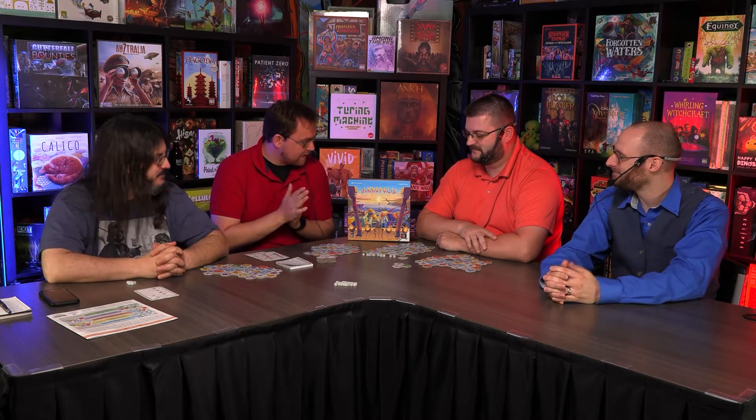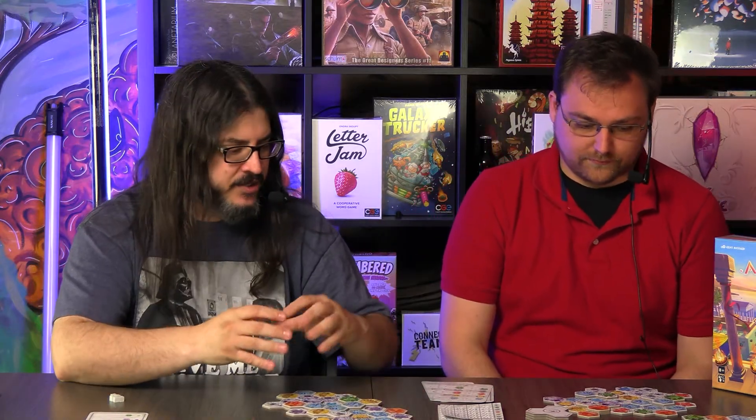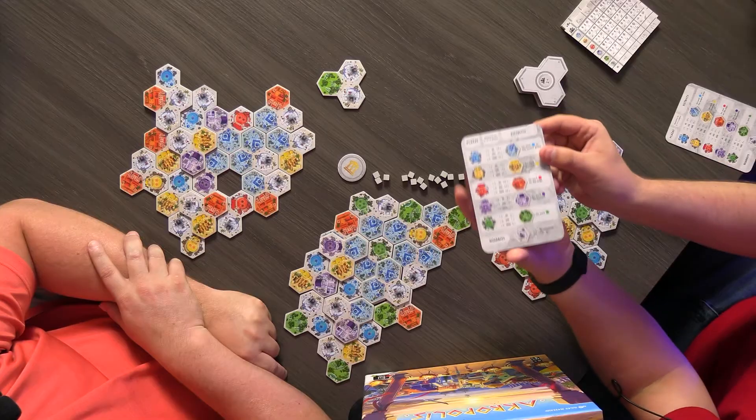Bob, you probably know Acropolis the best out of all of us, so how about you talk us through it. Sure. In Acropolis, we're going to be drafting tiles and adding them to our cities, trying to formulate the best score we can. The points are going to be earned by assembling the different districts according to whatever that color wants.